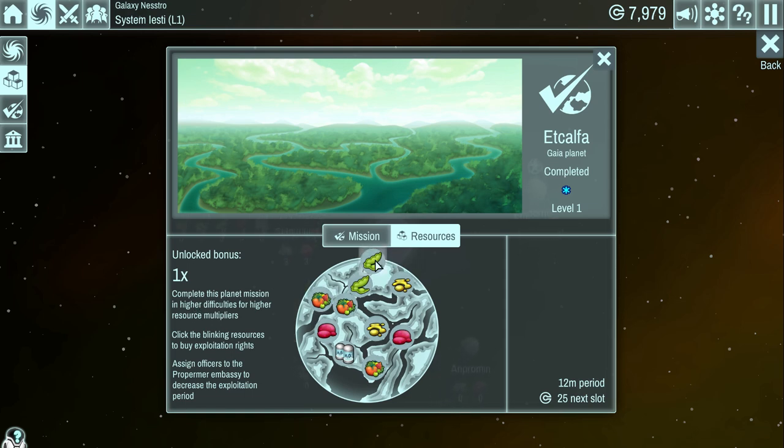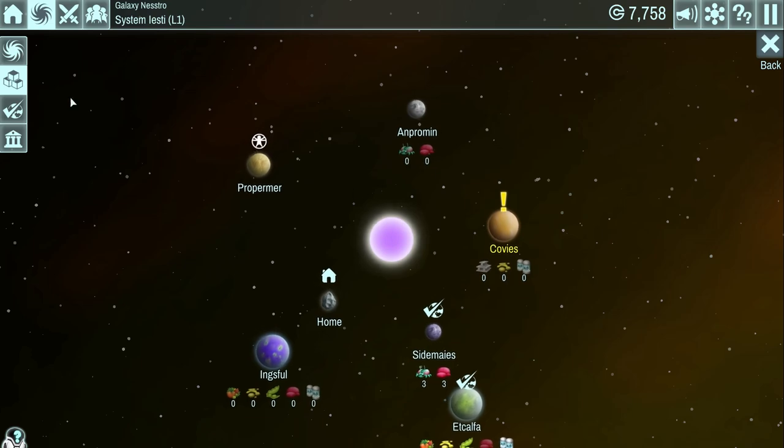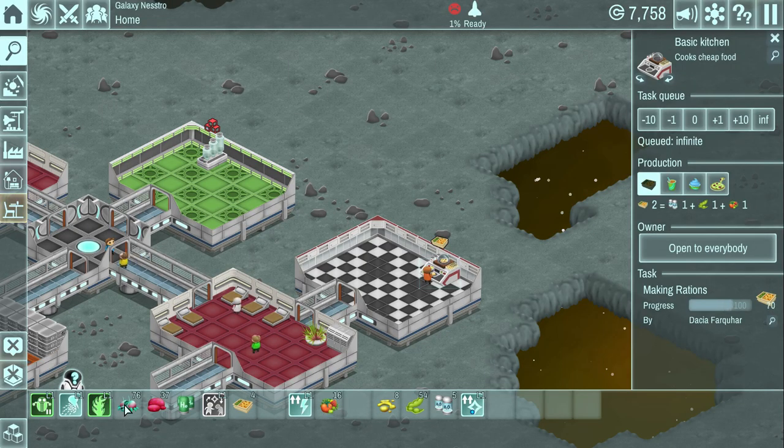In order to get resources from a planet, we have to purchase slots. Right now it's 25 credits for one slot, and we're going to need some seeds, some H2O, and some fruits. Every time you purchase a slot, the next one is a little more expensive. But we need all this stuff. We don't have much income yet because we don't have visitors coming to our space station. Hopefully we can make some amenities for them to visit soon. Now we'll have those resources coming in regularly — just like we already get bugs and slime.